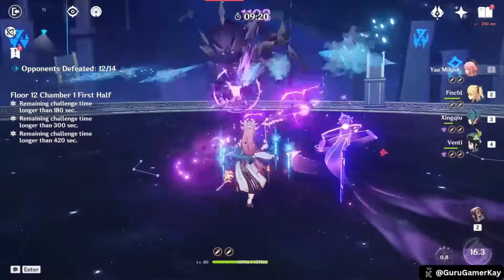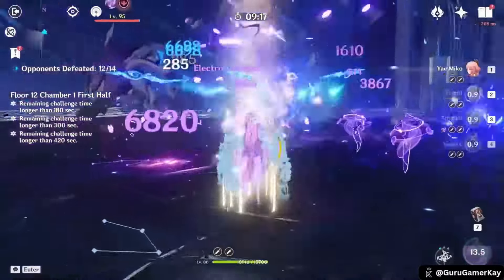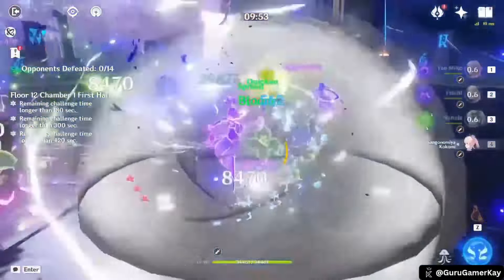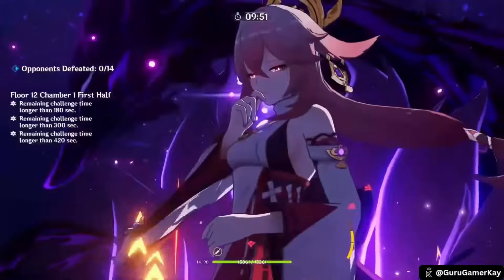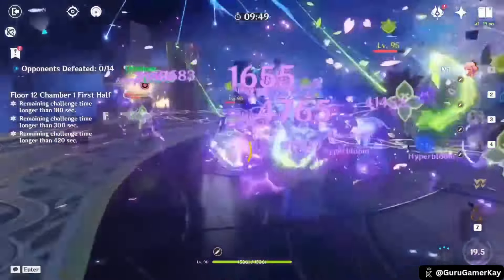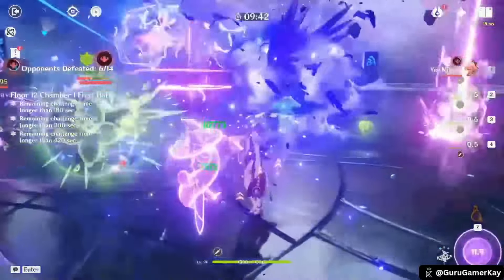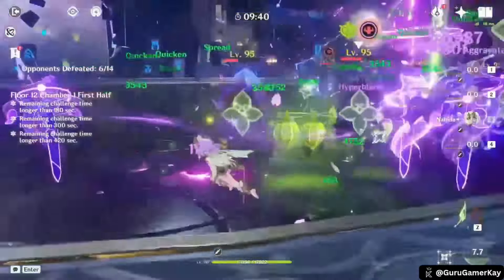Yaemiko's gameplay revolves around her Sissu Sakura, which are Electro turrets summoned by her elemental skill. Positioning these turrets strategically can significantly increase their damage output. Her elemental burst unleashes powerful AoE Electro damage and resets the cooldown of her elemental skill, allowing for continuous Sissu Sakura uptime.